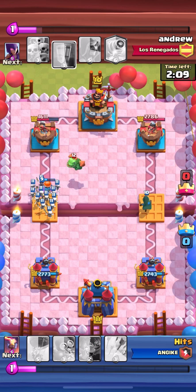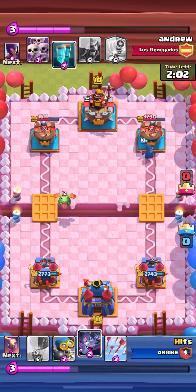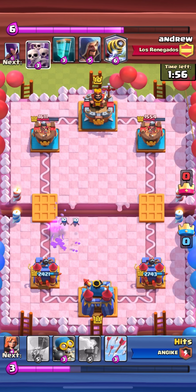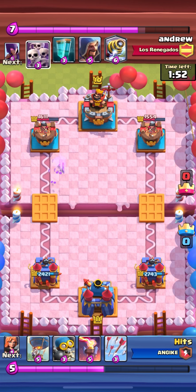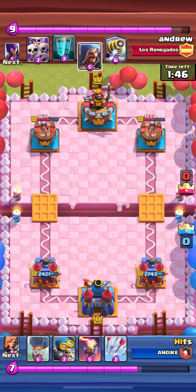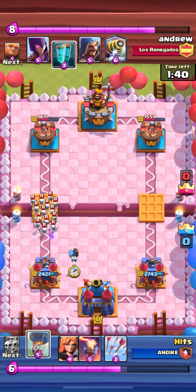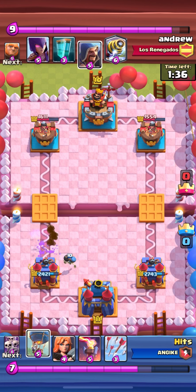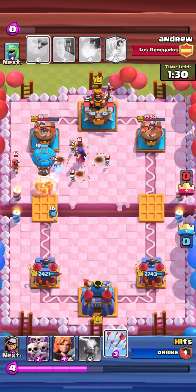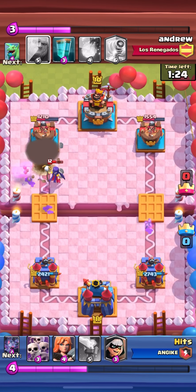He didn't really have that much left either way. He's over here just spamming his deck. I use my bomber to get rid of those goblins real quick. There's not that much time left — only about a minute thirty seconds. I try to push a bit, but he manages to take down my balloon. I got rid of his wizard though, got some damage on his tower and on that other troop — I'm so bad with names.